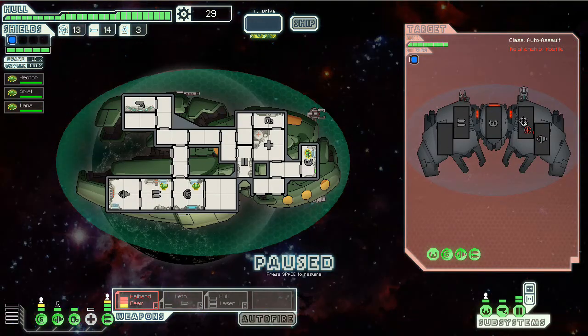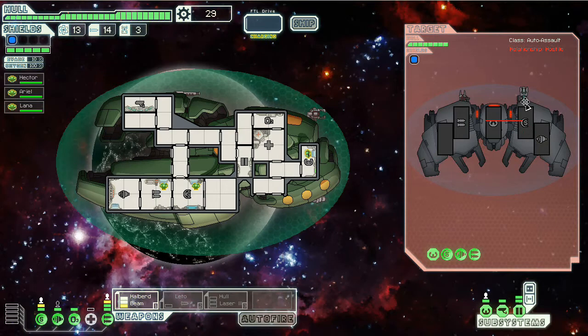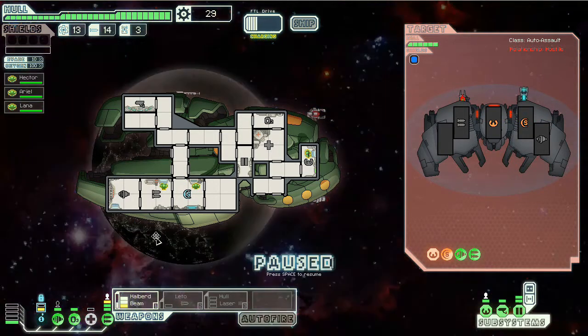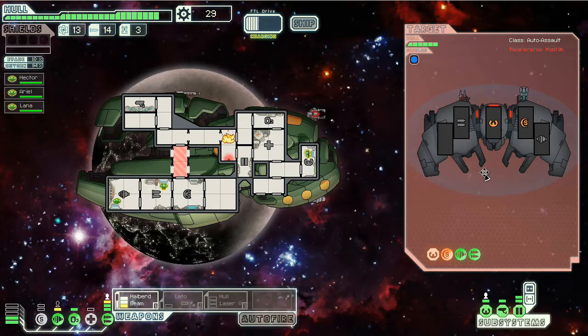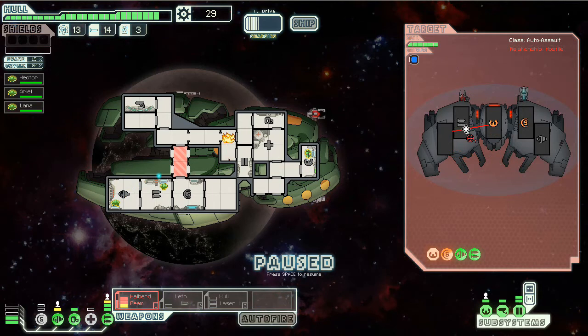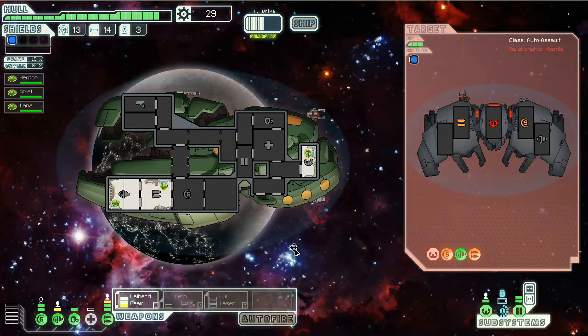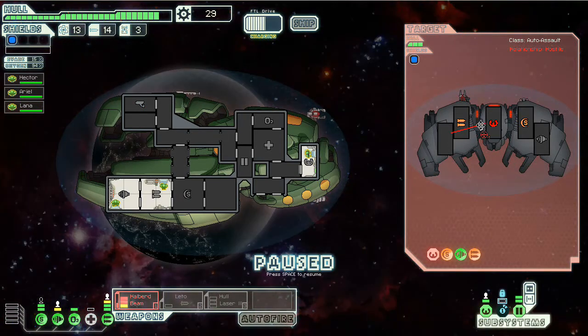Let's defend this outpost. Take out its shields. I'm not too worried about its weapons, to be honest. That did negligible anything. It might get through my full shields, possibly, but I'm not amazingly terribly worried. I kind of forgot that this ship has level 2 doors, which are just amazing to have this early in the game.